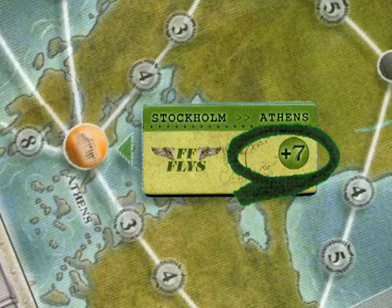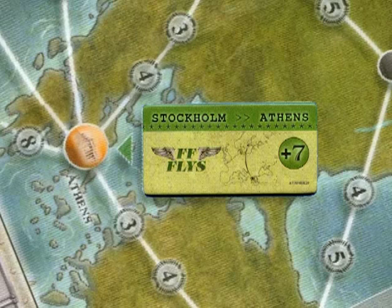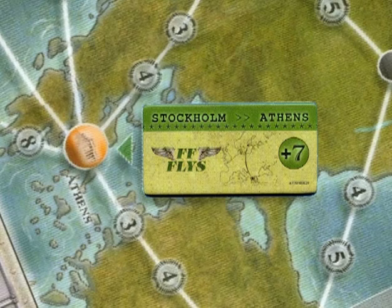If one of the four smallest companies manages to get to their destination, they get a value bonus marked on the bonus marker. These bonuses are between six and nine — a significant jump. So if you have the green, orange, gray, or white company and manage to get it to that marker, the marker comes off the board and that company immediately gets that one-time bonus.